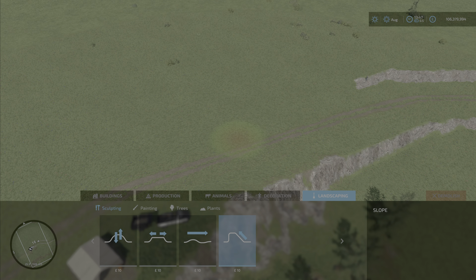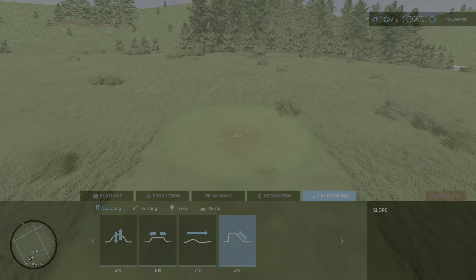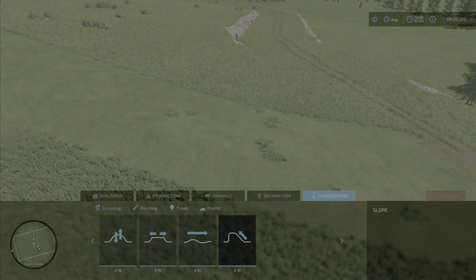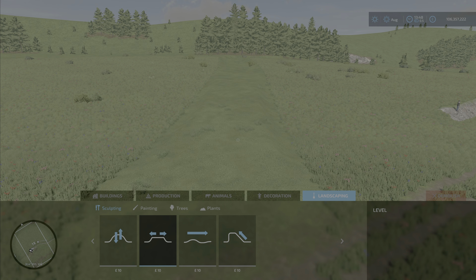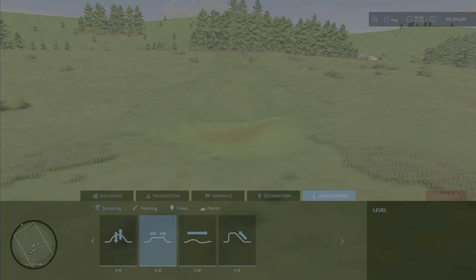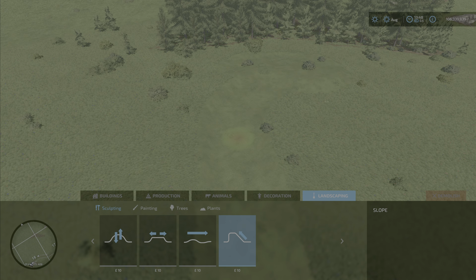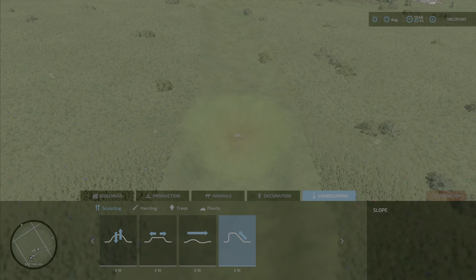Now I want to create a road from the track up towards the farm area using the ramping tool. You select a height and then start smoothing from where you want the ramp to start, and just follow where you want it to go. I'm not happy with that so I will work on it further. I have an idea for using my method of putting bridges on using silage clamps — there is another video with a link — but for now I am just creating a channel in the landscape.